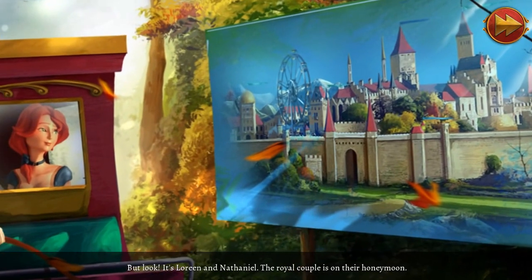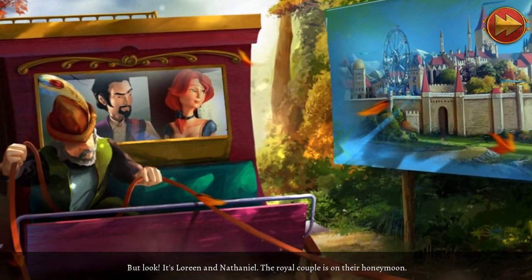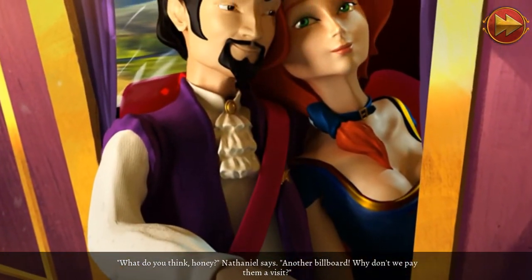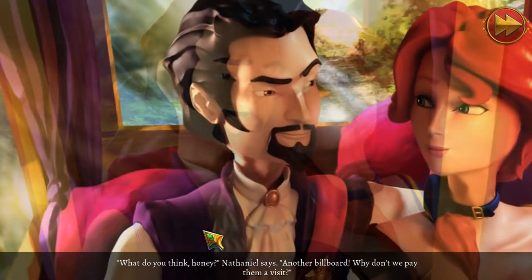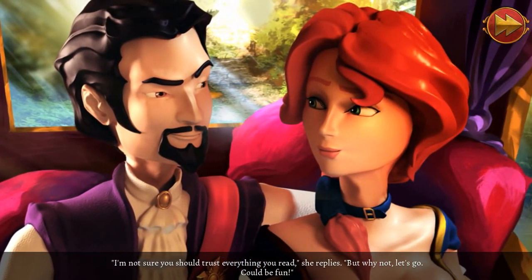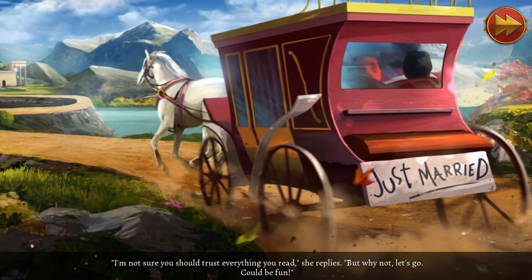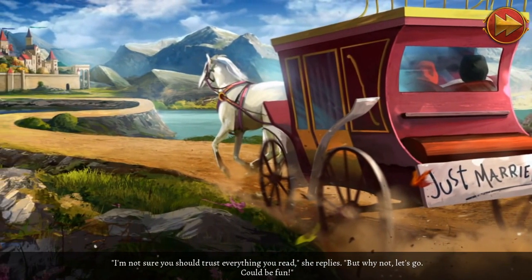But look, it's Lorene and Nathaniel. The royal couple is on their honeymoon. "What do you think, honey?" Nathaniel says. "Another billboard. Why don't we pay them a visit? I'm not sure you should trust everything you read," she replies, "but why not? Let's go. Could be fun." Or it could be a disaster.